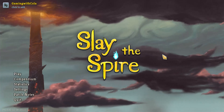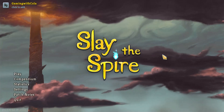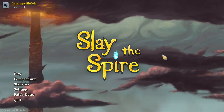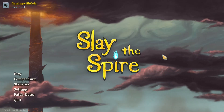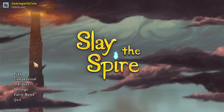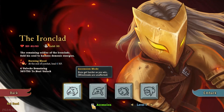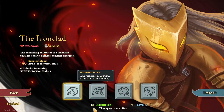Welcome everybody to Gaming with Cola, episode seven — I'm just gonna go with it, we might have two episode sevens, maybe a point two or point five. Episode seven, and we're gonna have a go at Ascension Level One for the Ironclad. I was gonna do this, I think I'll try Ascension Level One, we'll see how we go. Alright, embark, let's do it.